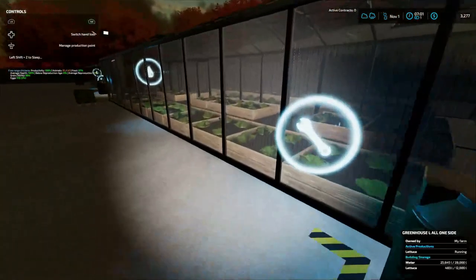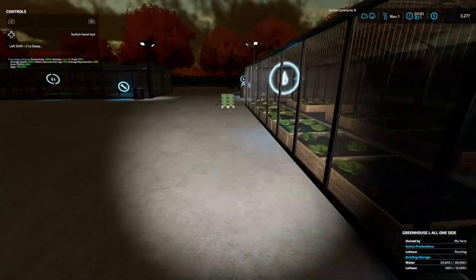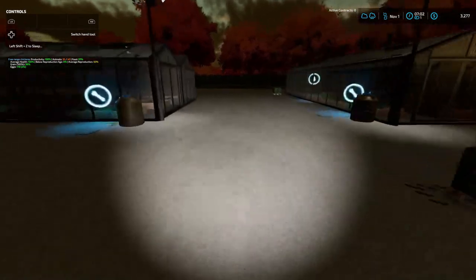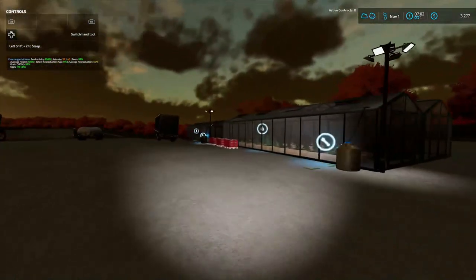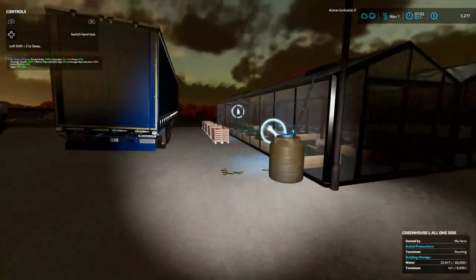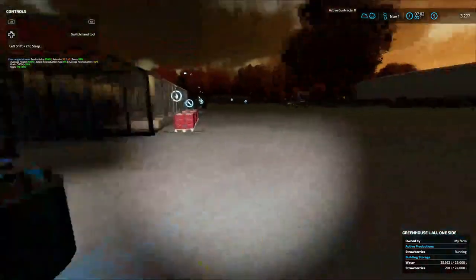And the greenhouses: 483 liters of lettuce, almost another pallet. Water's still good at $25,000. We got one pallet of each still and I'm fixing to make another pallet. This one's got two pallets. These are tomatoes — we got three pallets of them. And one, two, three, four, five pallets of strawberries. Doing pretty good.